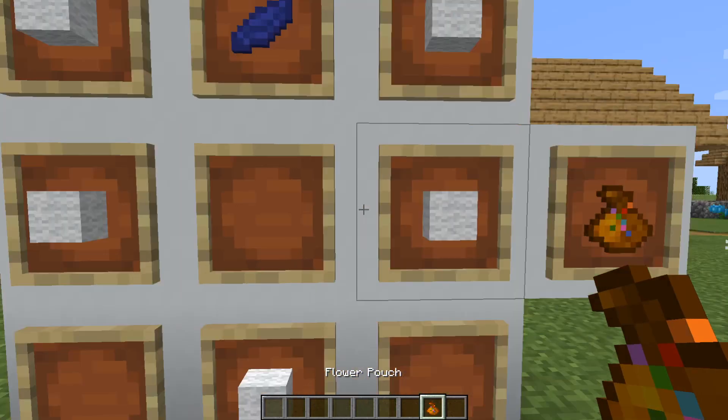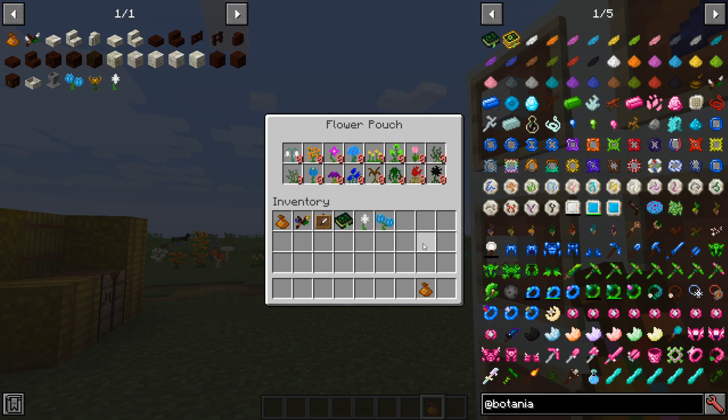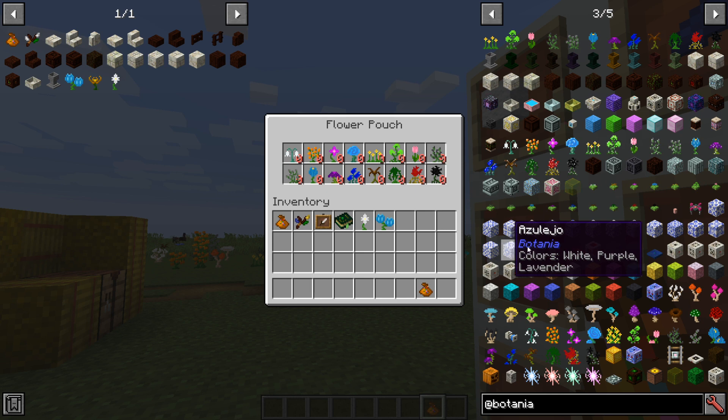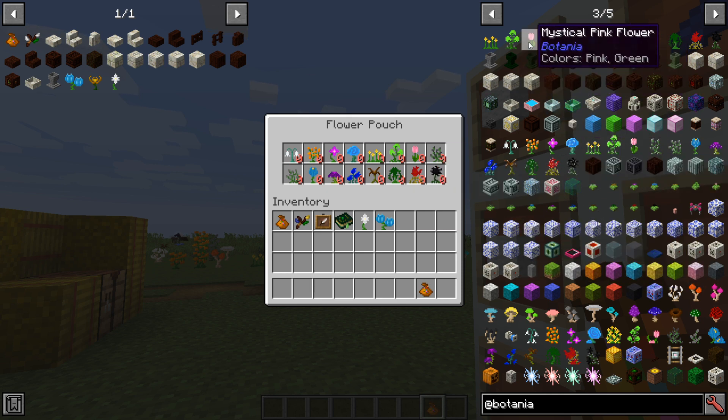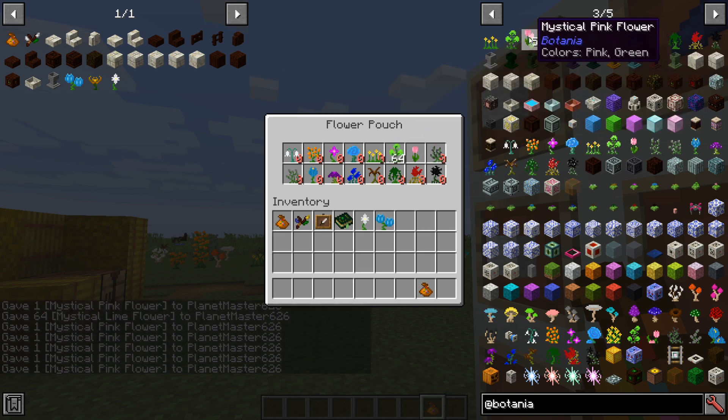Now if I take this off the wall and investigate it, by right-clicking you can see inside that there are spots for flowers. Each of these little flower spaces can hold up to one stack of flowers. So if I go to my special inventory here, let's take one pink, I'll take a stack of lime green, let's take a few more pink.